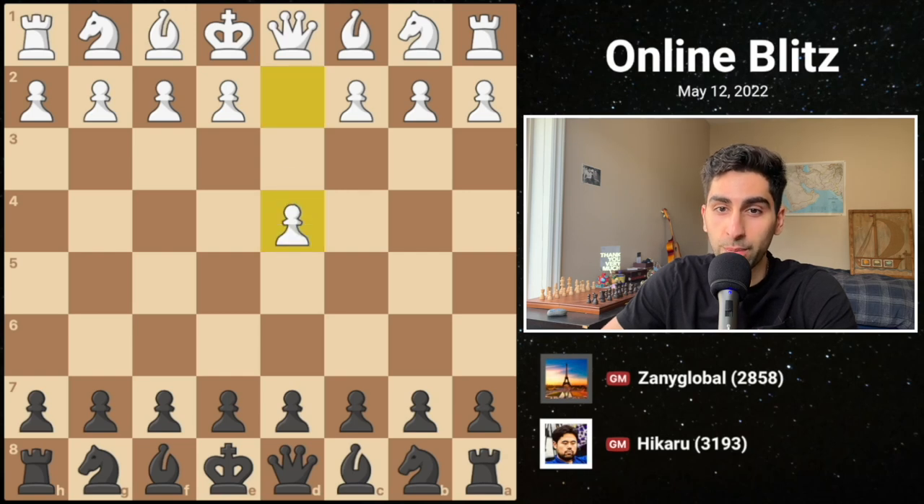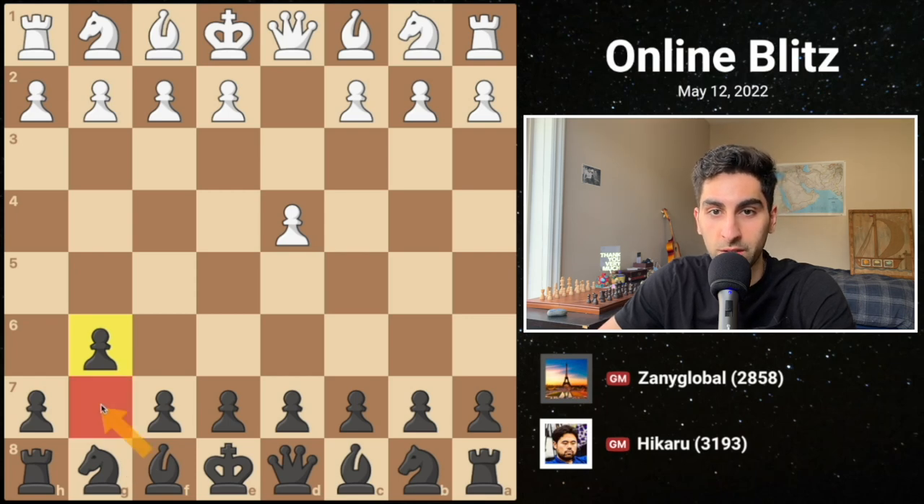The game opens with d4, a standard opening move, and Hikaru as black replies with g6, signaling his intent to fianchetto the dark squared bishop. White plays c4, further strengthening the center, and black responds with bishop g7, completing the fianchetto.